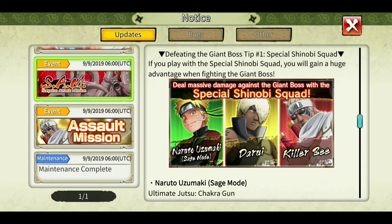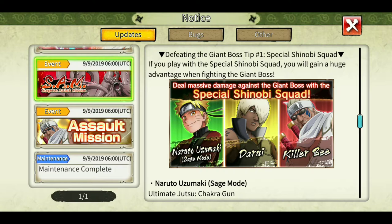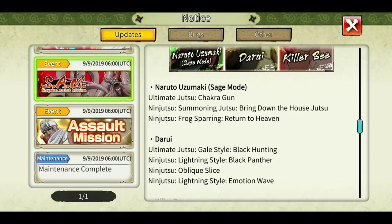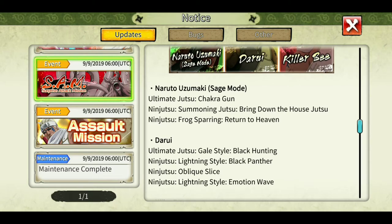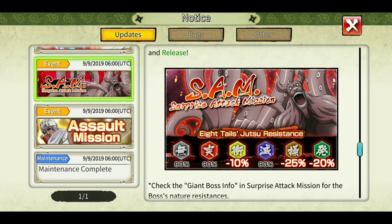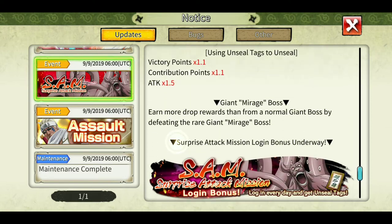The special Shinobi squad is Naruto Jamaki Sage Mode rekit, Darui, and unexpected Killer Bee rekit — those are the three characters you can grind in the SAM. The nature resistance details show: impact, manipulate, and release, with the most being manipulate at minus 25 percent. This means Darui is the MVP this time in this SAM.